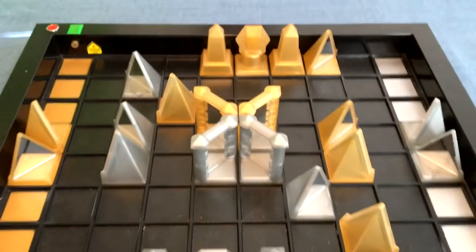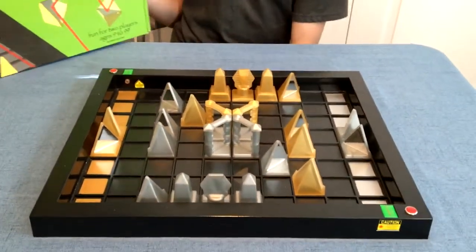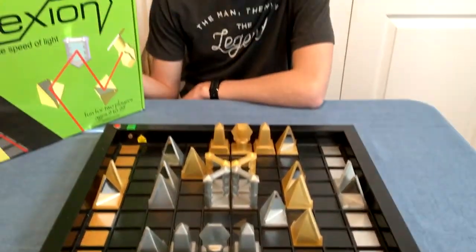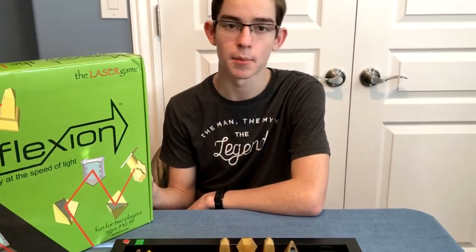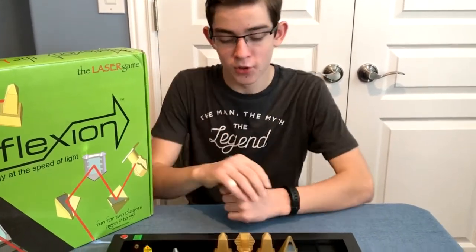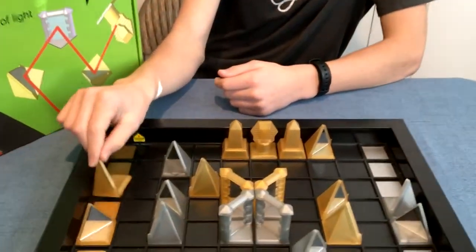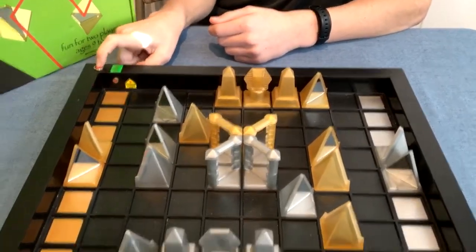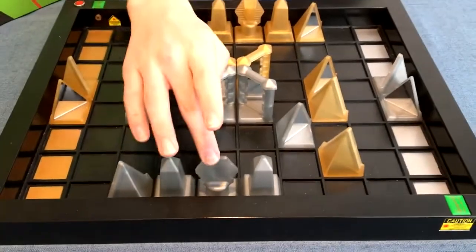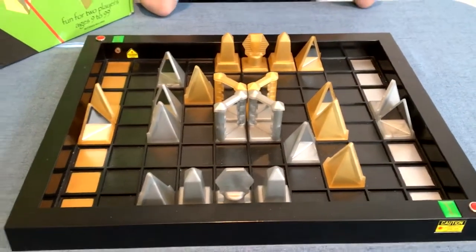All right, I see you've got the board all set up. Is it always set up this way? It can be — you can set it up really any way you want, but this is the basic setup. Cool. What are you trying to do? The goal is to move around your pieces and fire your laser to hit your opponent's pharaoh. So let's try to hit silver and gold — simple enough.